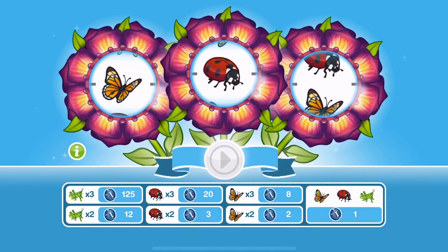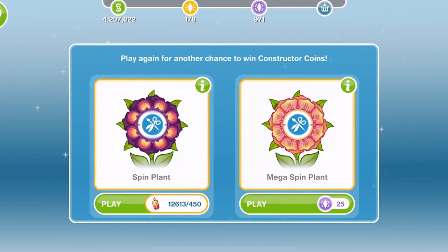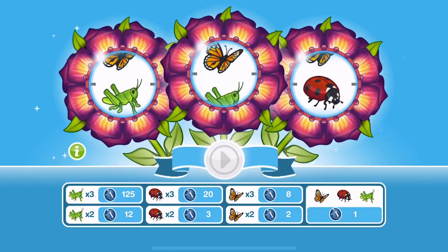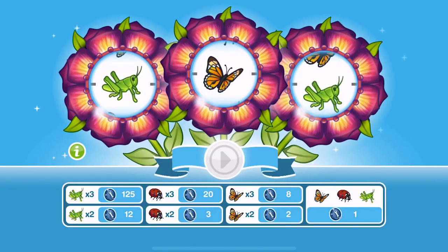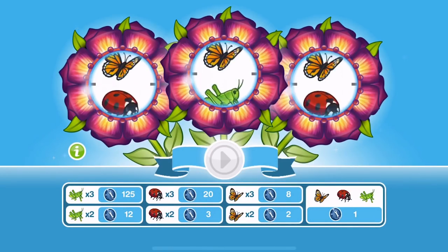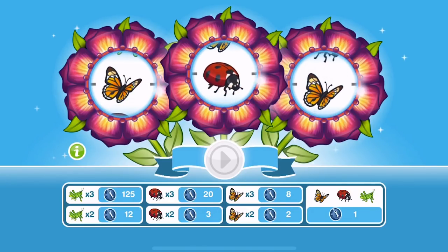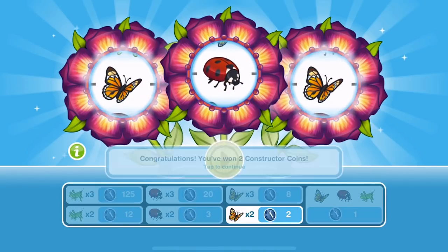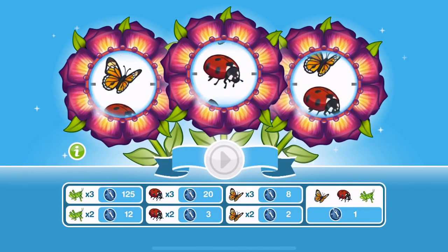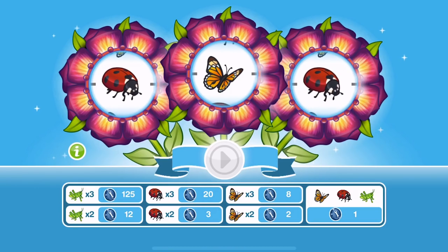I wonder whether it's programmed to give you rubbish Constructor Coin spins at the start of the event and get better as the event continues, because I'm sure that's what happens to me — I get better spins on the last day. Let me know down below if that happens to you or whether it's just me.